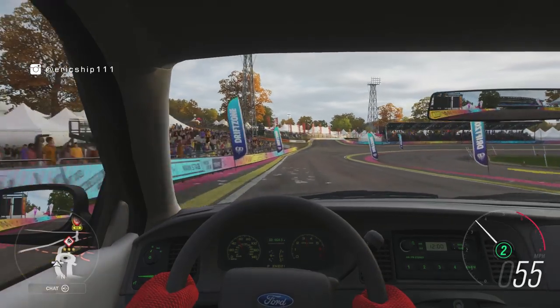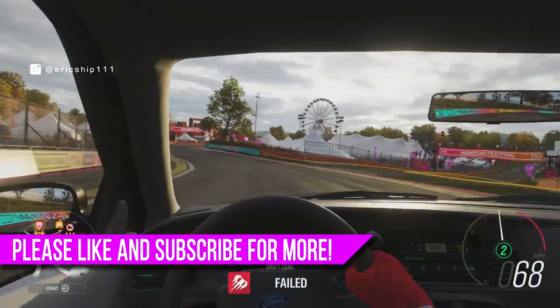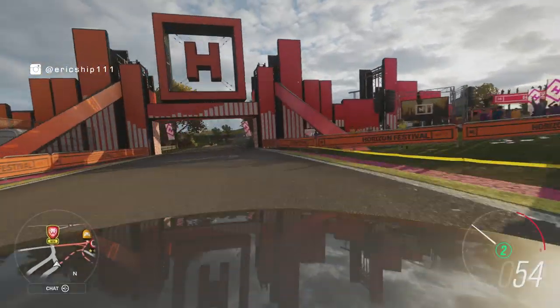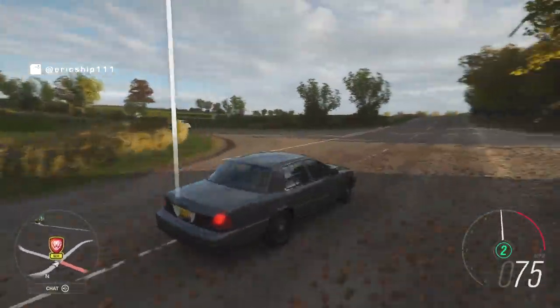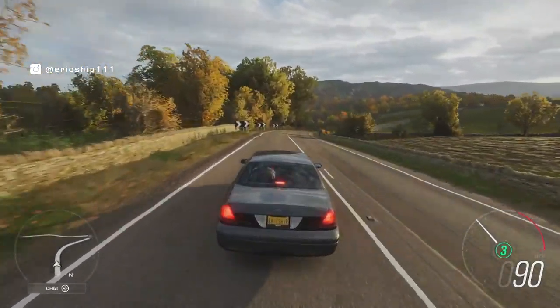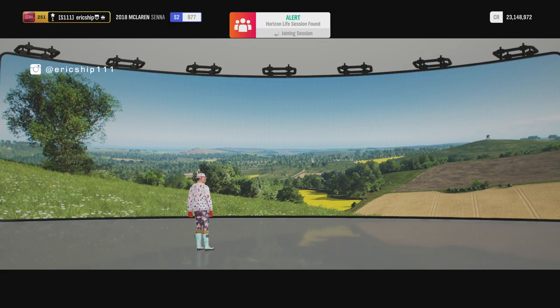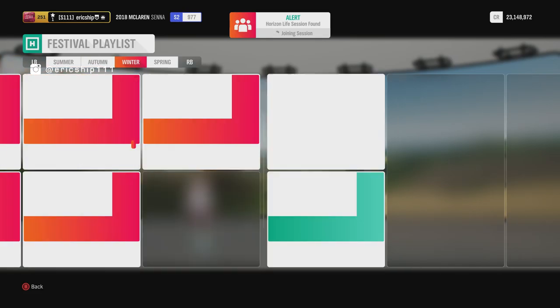Starting off with number one: two extremely rare wheel-spin-only cars. In Forza Horizon 4, not all cars are available to purchase in the auto show. For example, there are Forza Edition cars that can be won through wheel spins, which are actually pretty easy to obtain. Some cars can only be won through seasonal championships or festival playlist, and some have only been available in the Forza-thon shop, making collecting every single car nearly impossible. However, with the recent introduction of the festival playlist and the Forza-thon shop, cars being changed every week given the game has been out for close to a year.